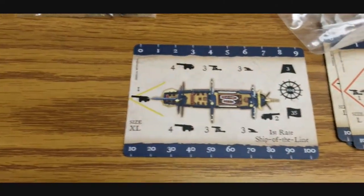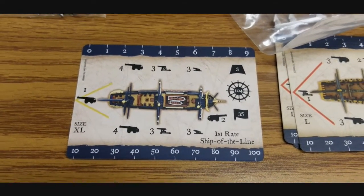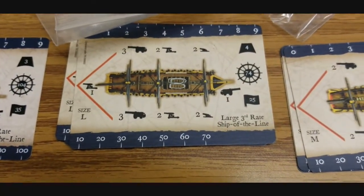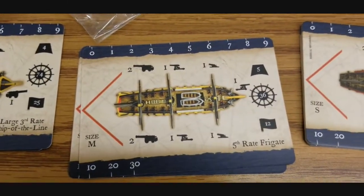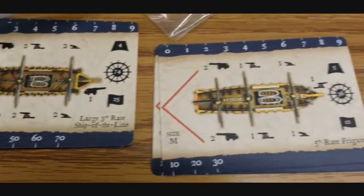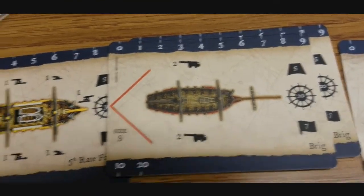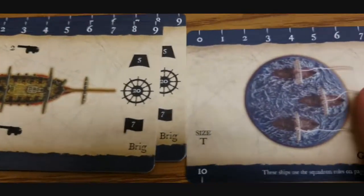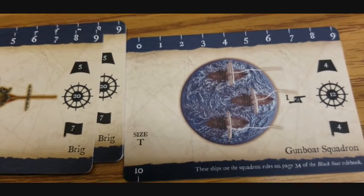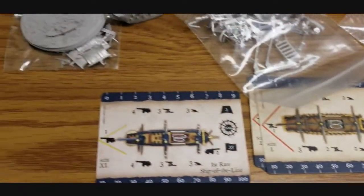Here are the stat cards for everything. The generic French first rate has a 104 hull with lots of guns at short, medium, and long range, forward and aft. Moving on to the third rates — 74 hull, same as the generic box. Fifth rates drop down considerably as you get to smaller ships, but third and fifth rates are really good mainstay ships. Down to the brigs — American players are going to have tons of those — fifth rates are about as big as they get. And then down to the tiny gunboat squadrons, which still throw out some damage but only have 12 hull points, so they won't stick around long.